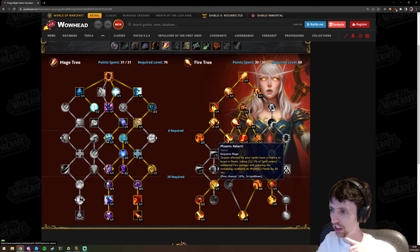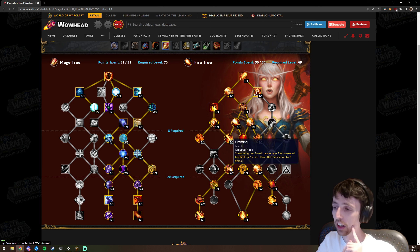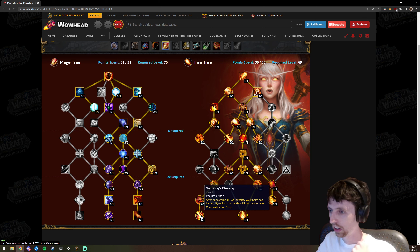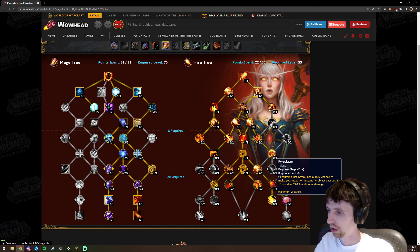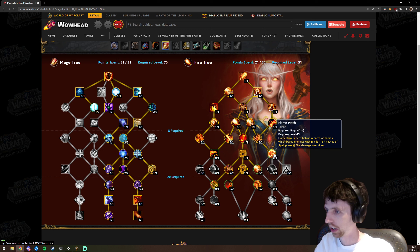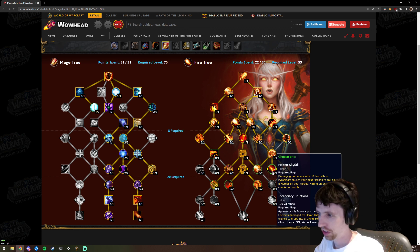When I initially saw this I thought — what is the point of Phoenix Flames? I'll save that for the feedback section. For the AoE build, going through that tree we miss quite a lot on the right-hand side. I'll show those talents off now. Going into Improved Flame Strike, Conflagration, Flame Patch — same as today, leaves a patch on the ground.